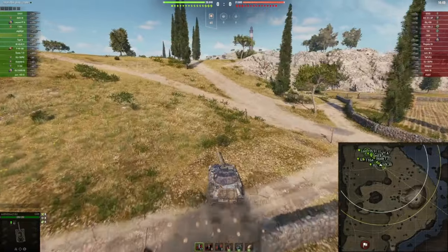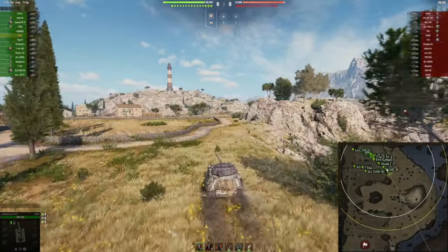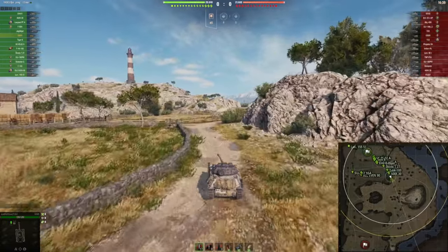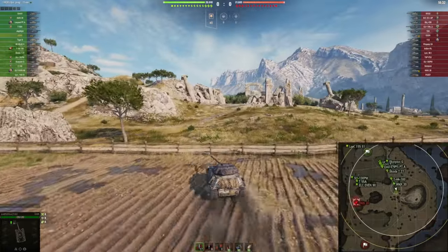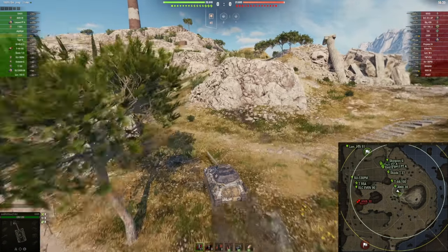Actually the alpha damage is not too low but the DPM is simply lackluster compared to other light tanks. On the other hand, this tank has a good spotting ability because of the good camo value and the relatively okay view range. So what this means is we cannot play over-aggressively at the beginning of the game.